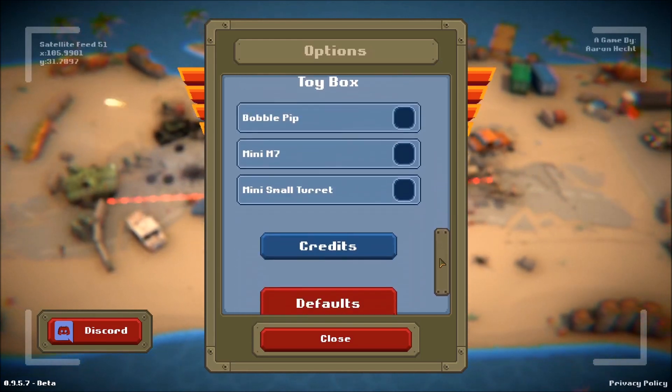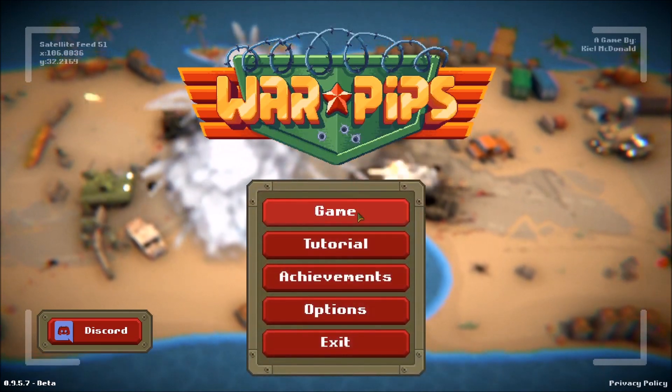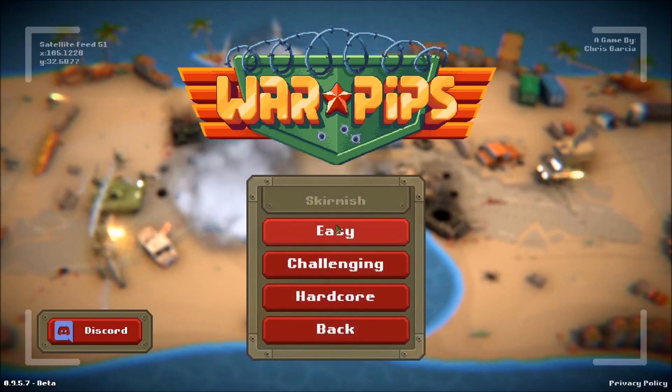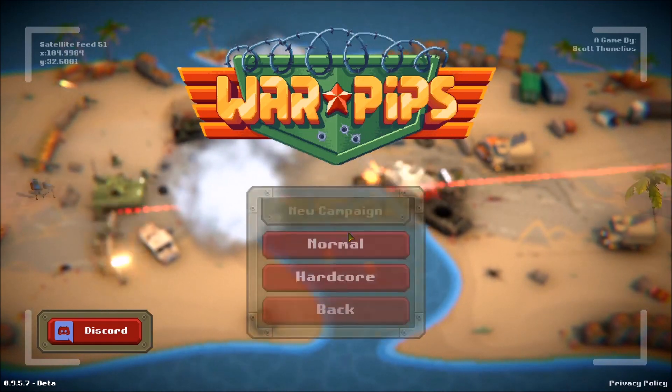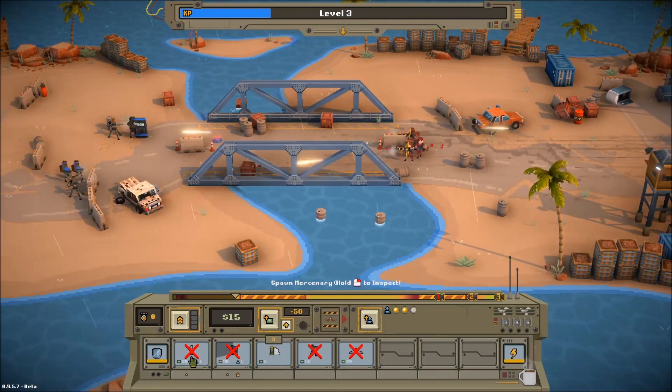So what is Warpips? Well, it's a top-down, 8-bit retro — more of a pixelated tug-of-war strategy game where you're spawning units on the left side of the map, and they will automatically make their way over to the right side of the map in order to destroy the enemy base. That's typical of a tug-of-war style game.